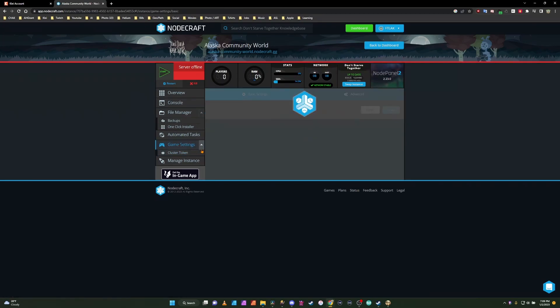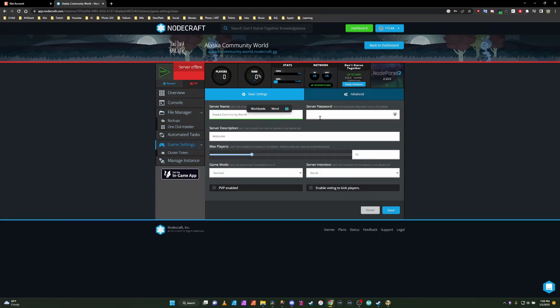Now we're going to go to the Game Settings and change the name to Alaska's Community World. We're going to put in a server passcode. This is where you can have your welcome description and set the number of players. I'm going to keep mine at eight — that seems to be a good, safe number.